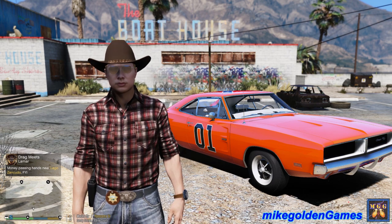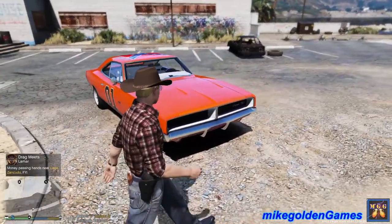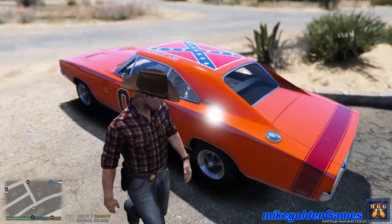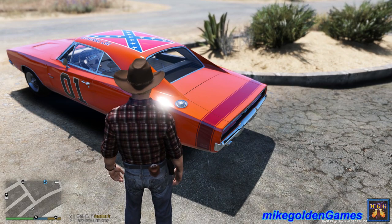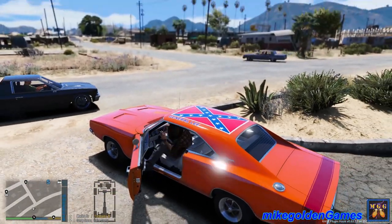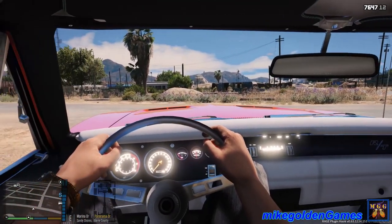Welcome to Michael and Games and welcome back to LSPDFR. In this episode we're gonna be doing a sheriff detective patrol in this Dodge Charger. Generally I have not done a patrol in this specific vehicle with this skin on it. This looks like the General Lee - the red stripe on it.